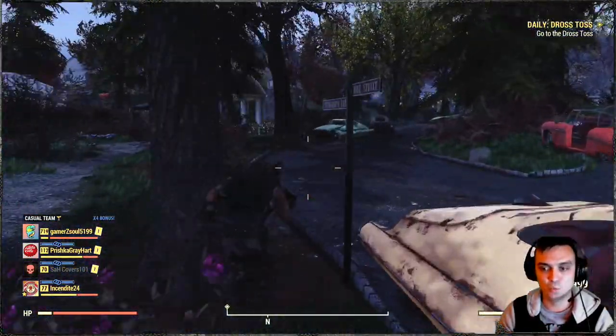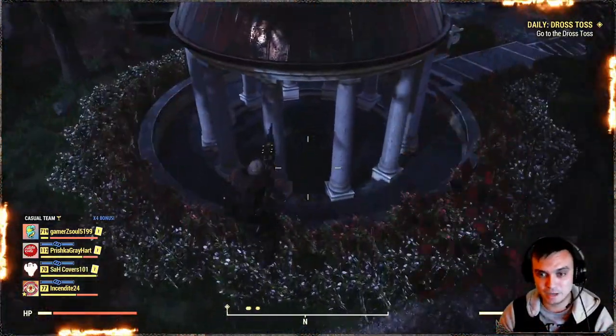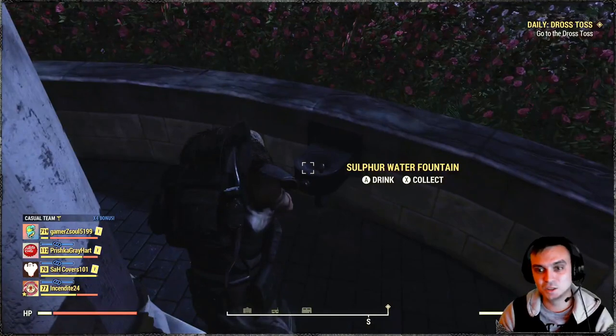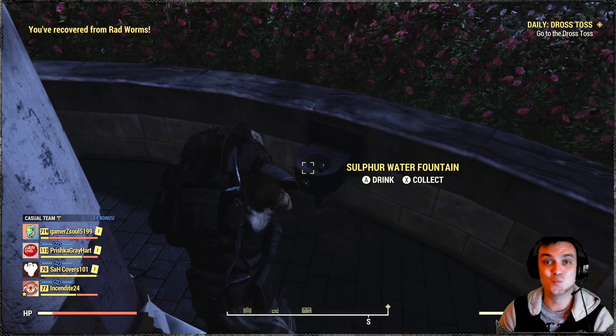Here's a quick tip for those who didn't know — there's a magic fountain at White Springs Golf Club that you can drink from to get rid of your disease. Did you know that?